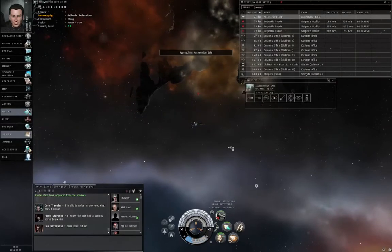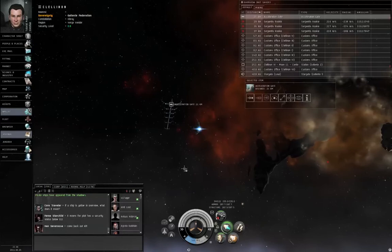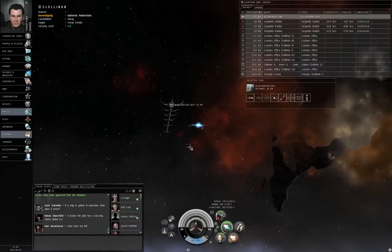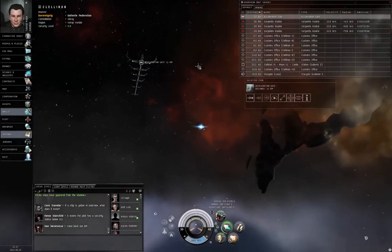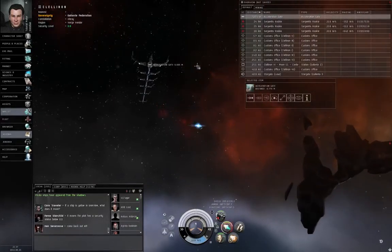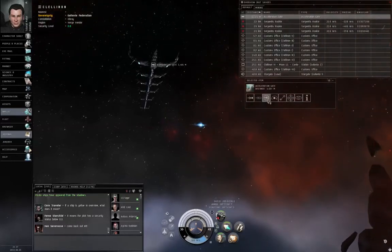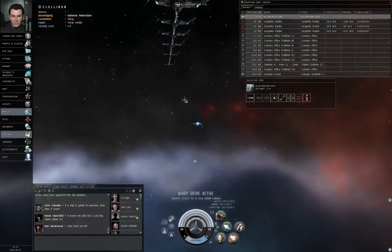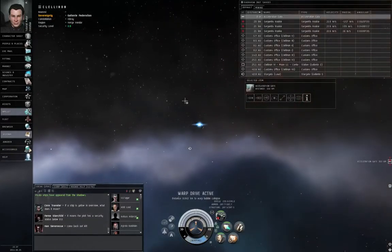Let's approach the acceleration gate and turn on the afterburner. I don't know if this gate is guarded or not — I guess we'll find out in a moment. Turn off the afterburner and activate gate. Warp Drive active. Alright, the gate is not locked. So to keep this video short, I'm just going to go right on through. The objective is not in this initial area.